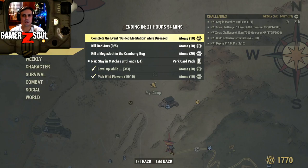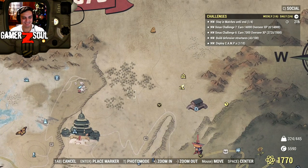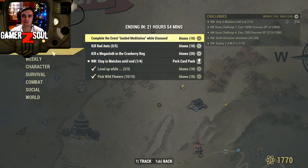So today's menu: complete the event Guided Meditation while diseased. The Guided Meditation starts over here — you can see it on the map. It's next to the ammo factory, the Palace of the Winding Path. So if you see that challenge popping up over there, make sure you're diseased when you complete it and you'll get your 10 atoms.